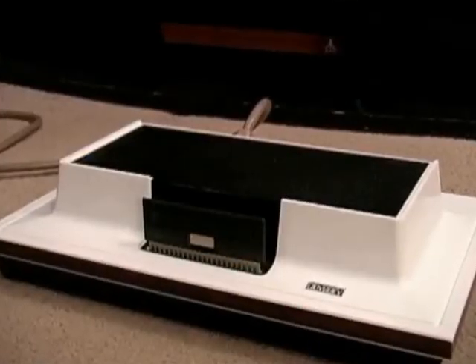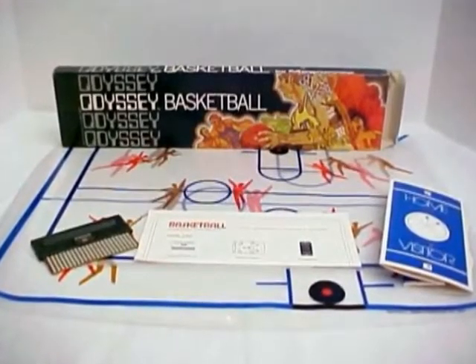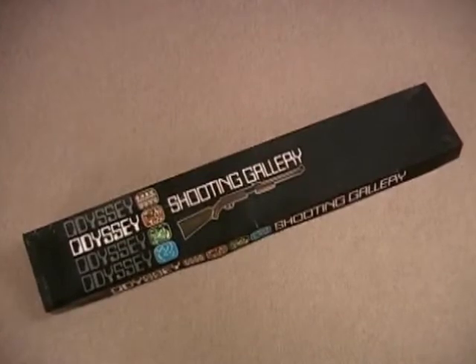Later on, Magnavox released cards number 7 and number 8, and each of these came with overlays of their own. Magnavox also released cards 9 and 10, and these were only useful if you had purchased the special light rifle accessory that was sold separately from the Odyssey.